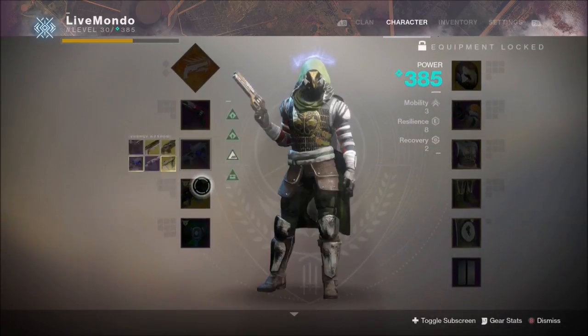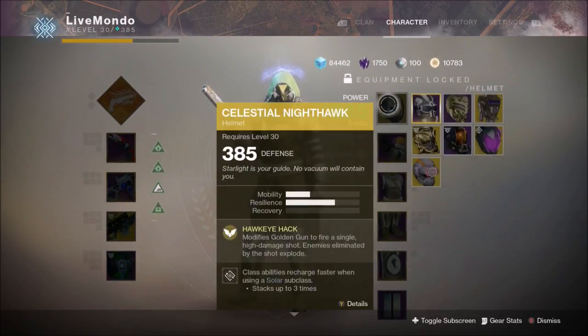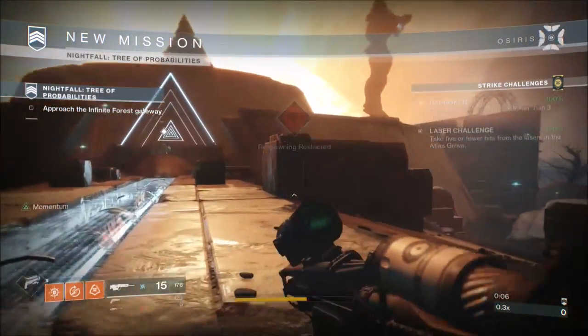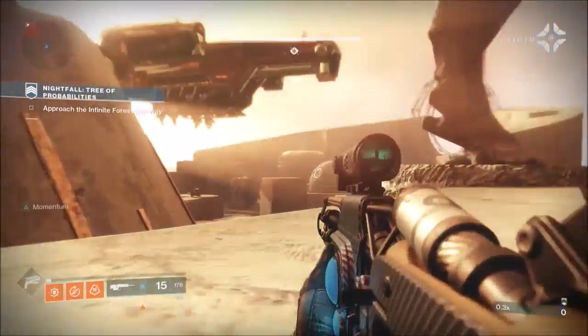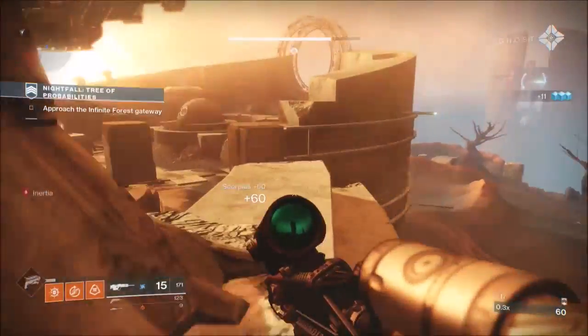I'm using Arc Singe as one of my modifiers, along with Heavyweight and Momentum. I'm using Better Devils as my Kinetic, Masterworked, my trusty Arc Mananon, Masterworked, and Whisper of the Worm Exotic Sniper. And because I'm using Gunslinger and want to do maximum DPS on the boss, I'm using Celestial Nighthawk.